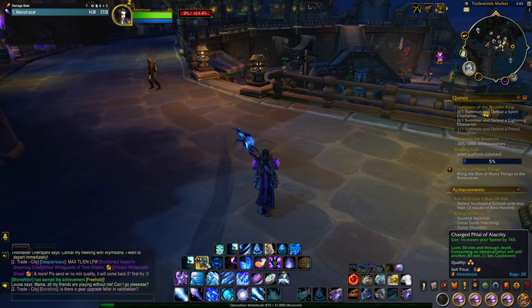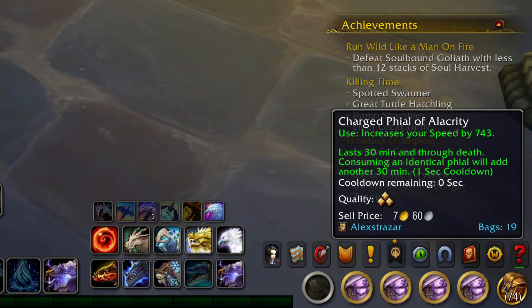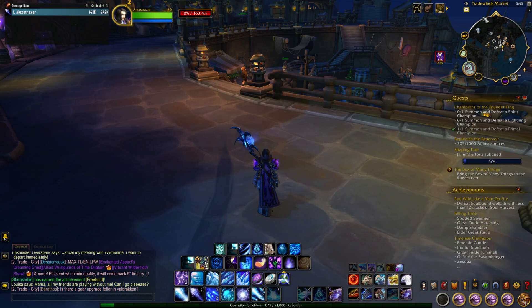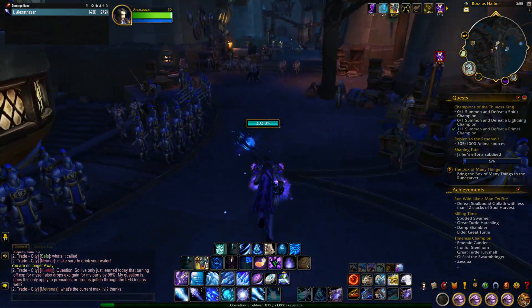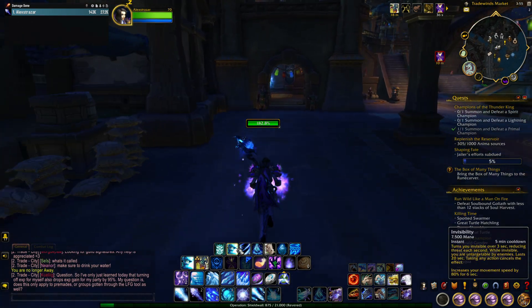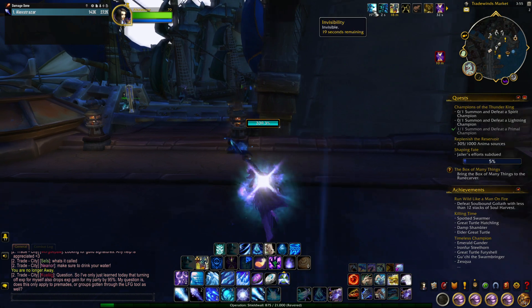You can also buy Charged Phials off the auction house which will give you a massive 743 to your speed. You can mess around with your talents and see if you can give yourself some Haste to make you move faster. The mage has awesome mobility — after every Blink you get a speed increase, and there are lots of abilities which increase Haste. Every time you use Invisibility it gives you a massive speed boost as well, so it's really nice.